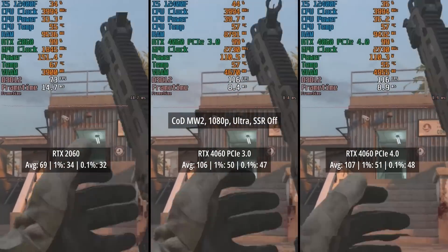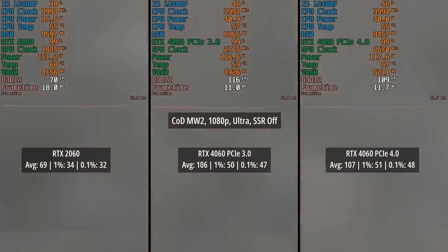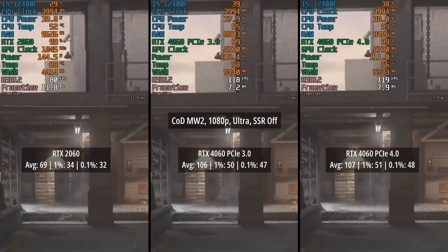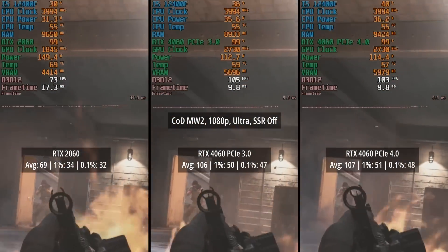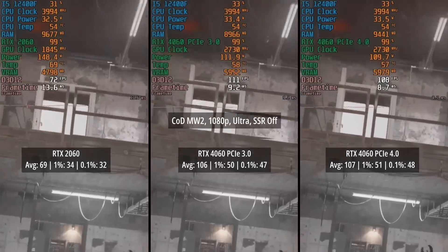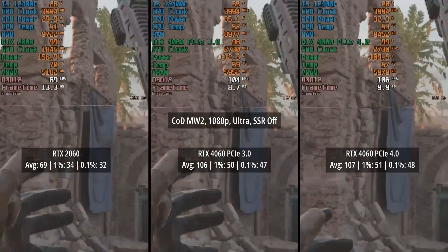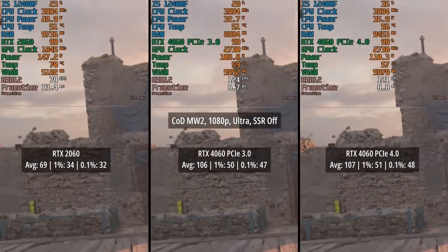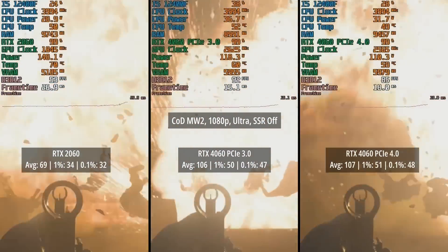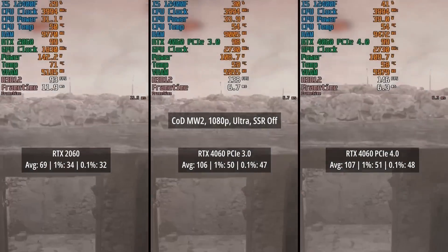For Call of Duty: Modern Warfare 2 the in-game benchmark run gave us 69fps on the 2060. The percentile lows suffer a little more in the benchmark run than in actual gameplay, but this is a worst-case scenario across the board. In PCIe 3.0 mode the 4060 hit 106fps, and the PCIe 4.0 result was 107fps. Those percentile lows were very similar with no noticeable differences between the two modes for the newer mid-range card.